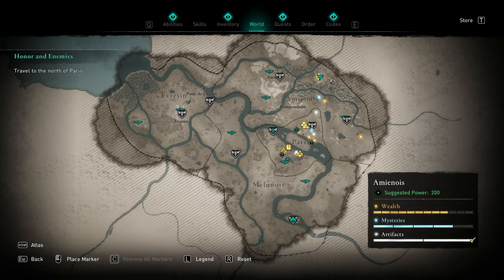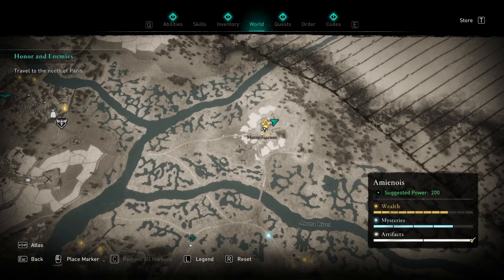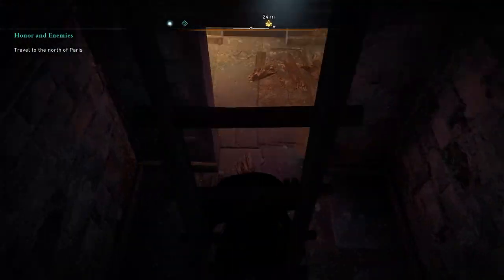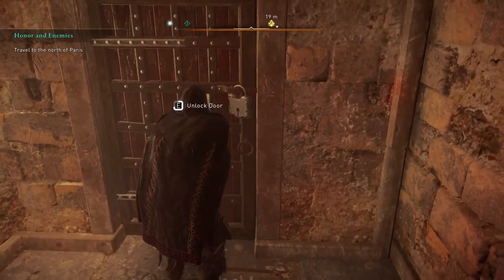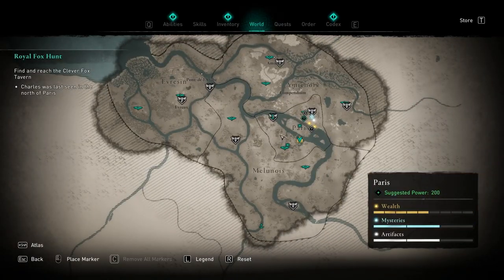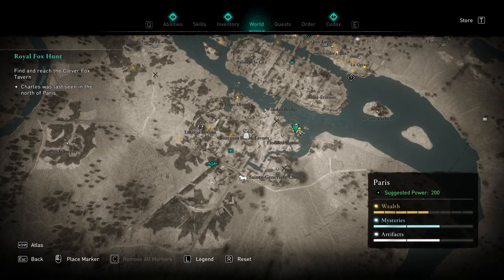If you do want to get a scythe to try it yourself, one can be found on the north side of the map in the armor chest located right over here. As always, you'll need a key and you'll need to do some puzzle solving — go down, unlock this door, and you'll find the loot crate in this area. You can also find another scythe directly in Paris at one of the golden marks located on the lower end of Paris at this point over here.